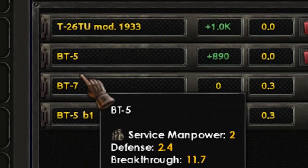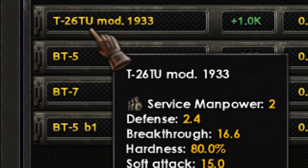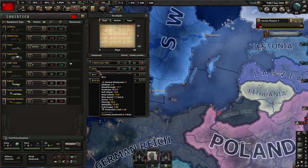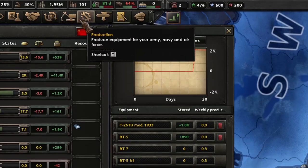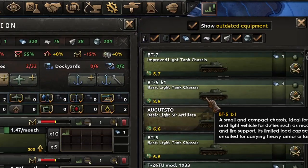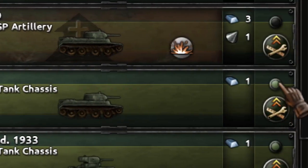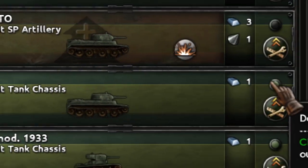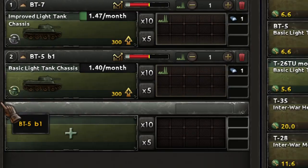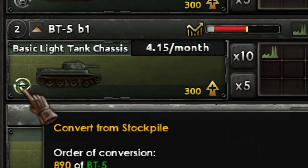We have the BT-5 and the T-26. So let's say we want to upgrade the BT-5 — we go again to the production screen, go to tanks, and search for the BT-5. Here it is, and we click this tricky button which is the decommission button. We are going to decommission the BT-5. And now we should be able to upgrade the BT-5 — and yes, we can upgrade. If we don't use the stockpile we produce one per month, and if we use the resources in the stockpile we are going to be producing four a month.